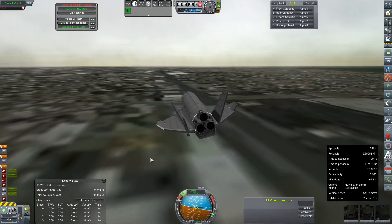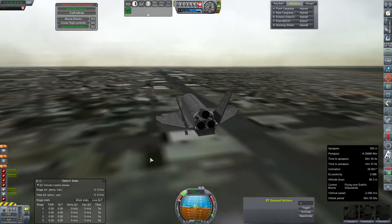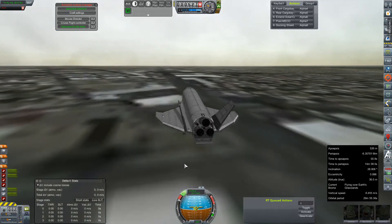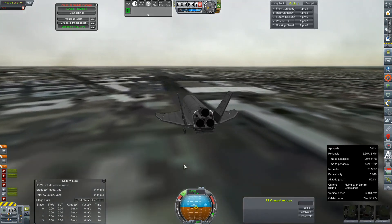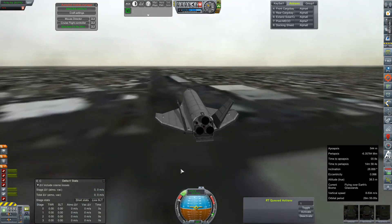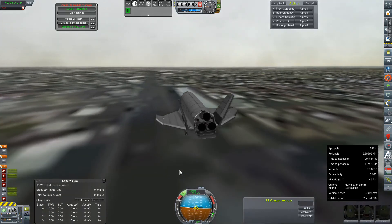Oh yeah, definitely a parking lot. That's very interesting — if you get like a degree or two nose above horizon, this thing just climbs. Let's just bring it down — come on now. I want a flare to put the rear gear down, but it keeps climbing. Look at this — climbing at 100 meters per second! This is supposed to be your stall speed, my dude. What are you doing?